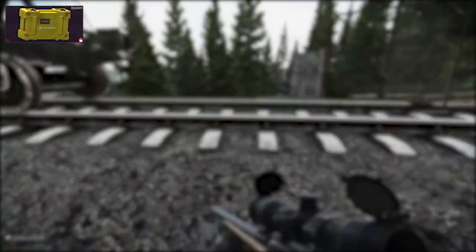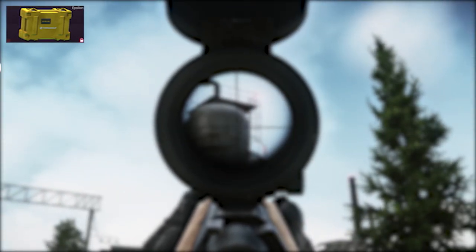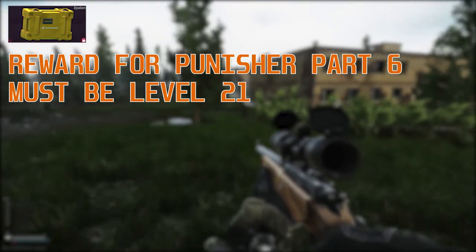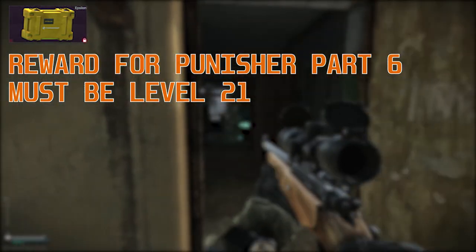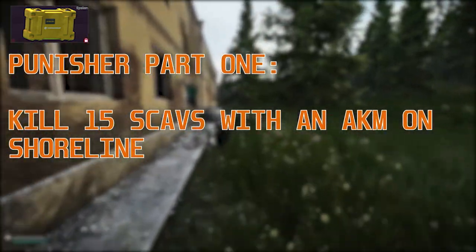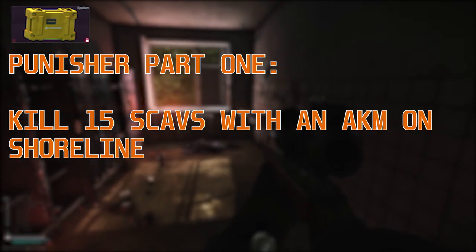Next we have the Epsilon container, which is the second best container you can acquire in-game. It is a reward for completing the Punisher questline from Prapor. You've got to complete part 6 of it and you must be level 21 to accept that quest. By the time you get to picking up the questline anyway you should be around that level. Now the questline is pretty simple to do but a lot of it can be grindy depending on how good you are with PvP, because it is heavy PvP-based.